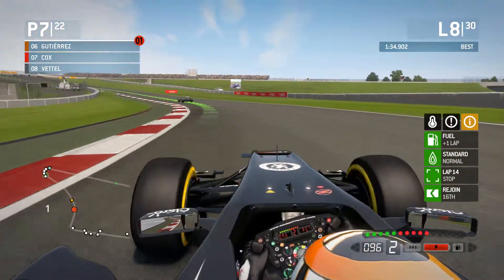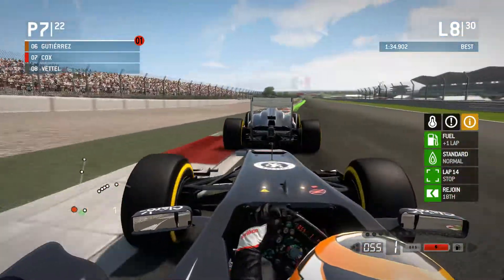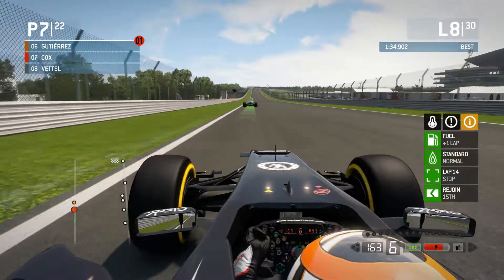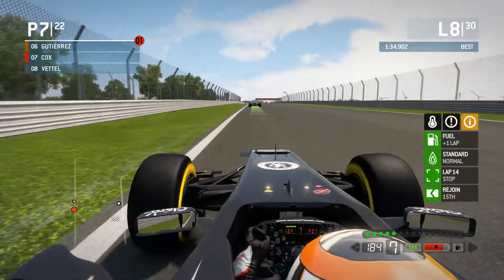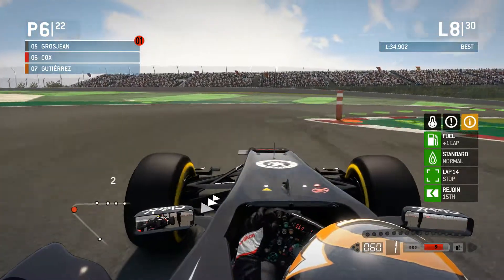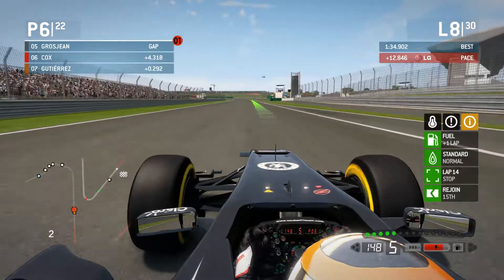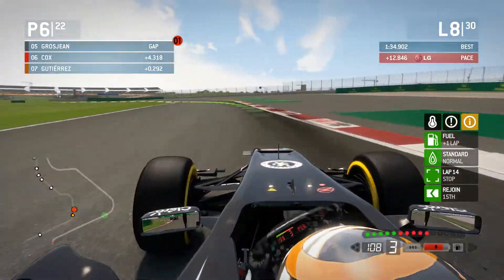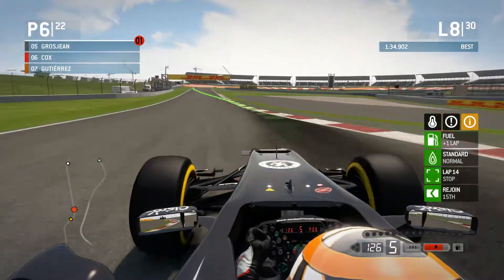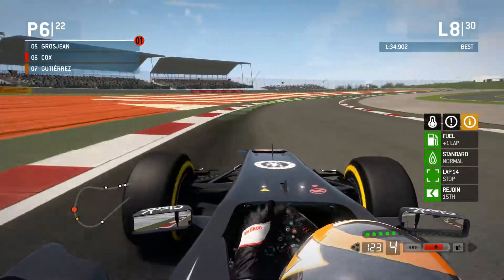We've got the same kind of tires on our car. I have DRS! Getting DRS and a draft off our teammate really is going to help our time through that section. Took it up to 190 miles an hour. Looking at my tires in relation to the car ahead, we're in a much better position with regards to tire life — I can attack the car ahead because I just pitted and they're still on the same tires.